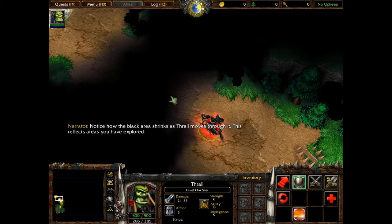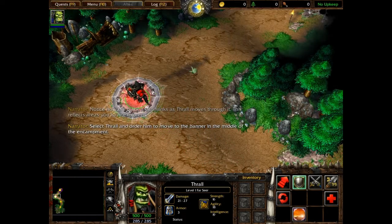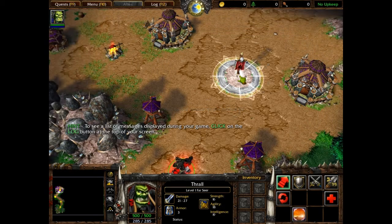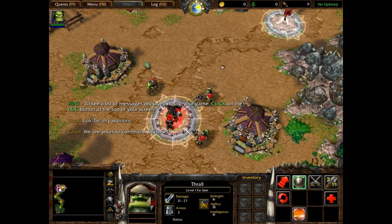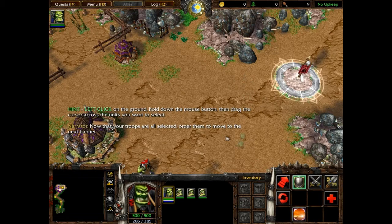Notice how the black area shrinks as Thrall moves through it. This reflects areas you have explored. Select Thrall and order him to move to the banner in the middle of the encampment. In order to have Thrall and his troops move together, you must first select all of them. Now that your troops are all selected, order them to move to the next banner.